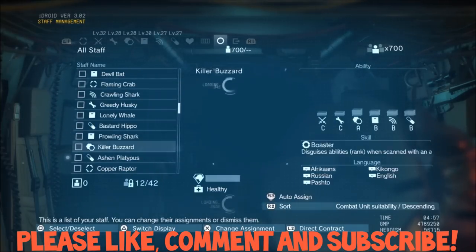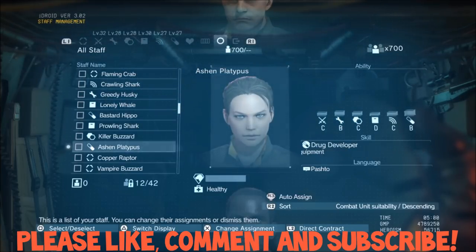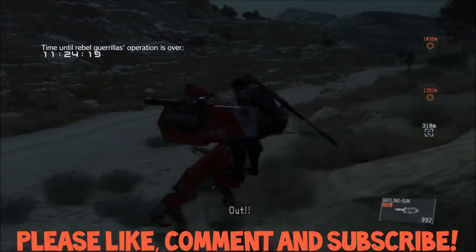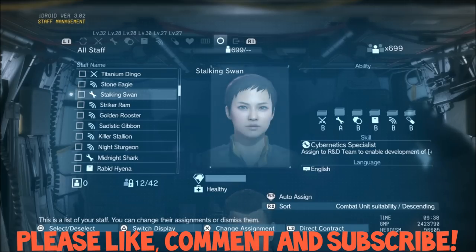Here's the first lady I got — Ashen. She's cool and all, but she's a drug developer, which is awesome — a skill I didn't have — but she's only a C-level combat rating, so that's why I kept playing. And as a side note, if you want to use the walker, he pretty much hauls ass if you have the update, so it's nice to use him.